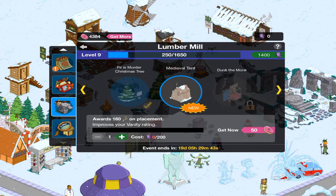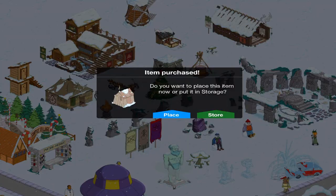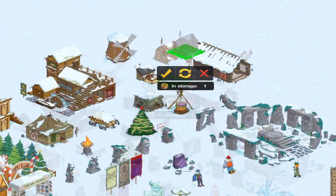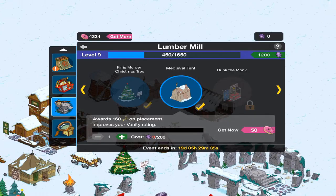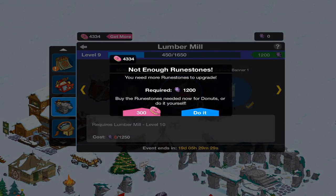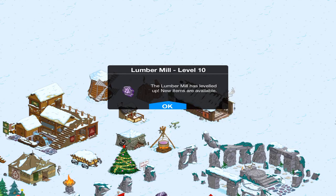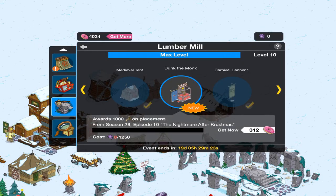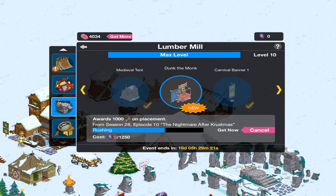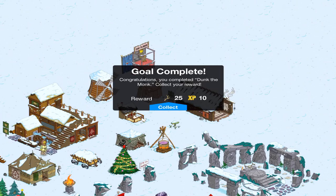Then we have the medieval tent, which is not a new item — it was previously available in the medieval update from a long time ago. And then the final item we have is the drunk the monk tank, which requires level 10, and it costs 1,250 runestones. So that is a lot of runestones you need to collect if you're going to do this legitimately.